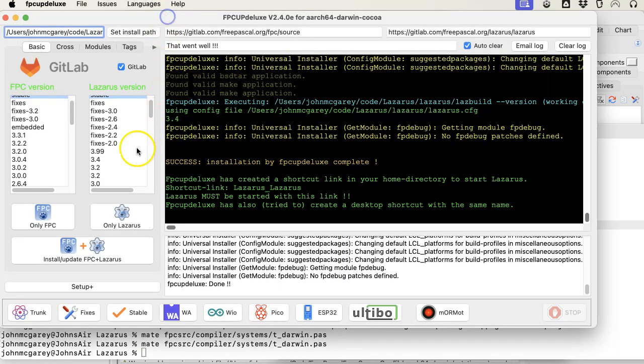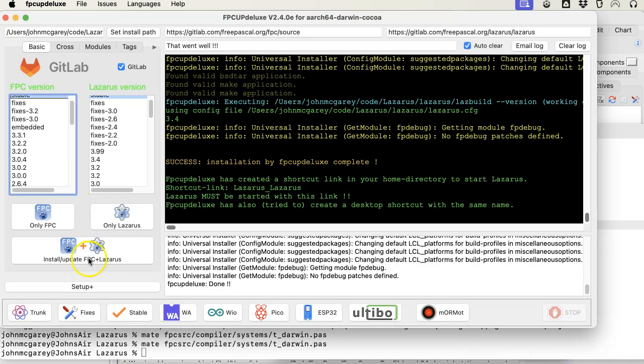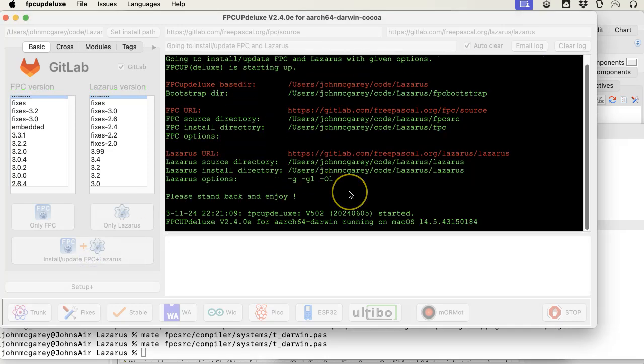Close and go back here. Since you've set this up so it won't download the files again, hit Install, Update FPC Lazarus. Yes — that's going to take a few minutes.